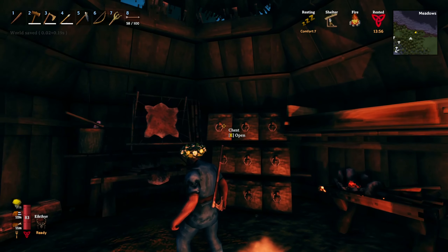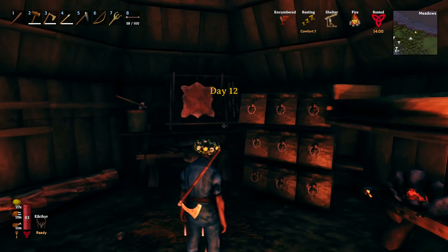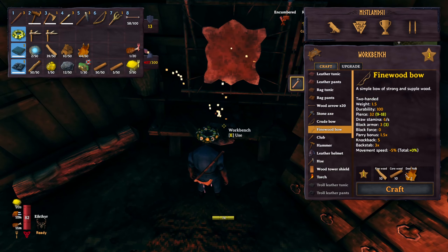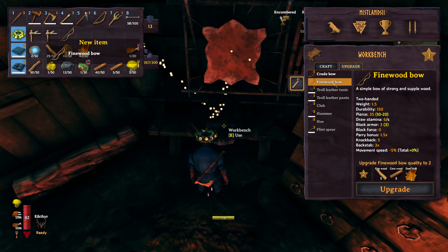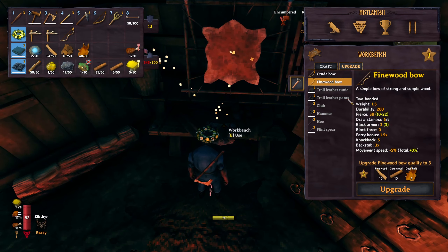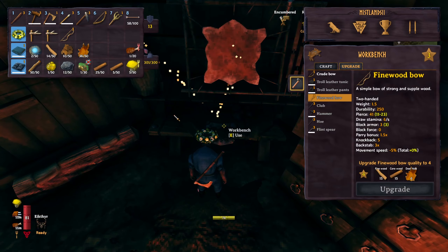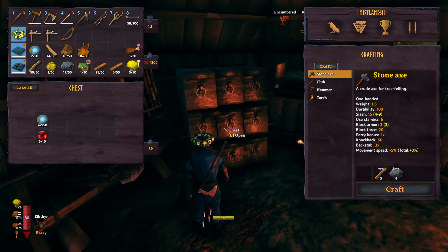Good morning. So I think the fine wood bow takes some of this and also some leather. Not sure which one, let's just pick it all up. Fine wood bow — there we go, crafted it. Let's upgrade it: level 2 and level 3. Nicely done. So for level 4 I'm going to need the Edzy, but that's pretty good already. What a nice upgrade.